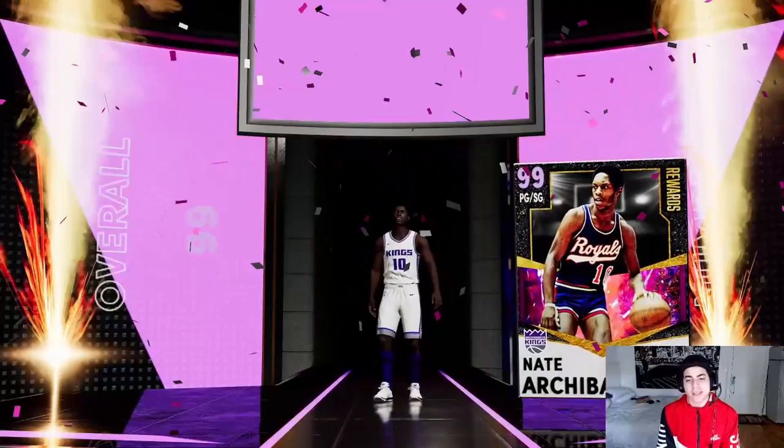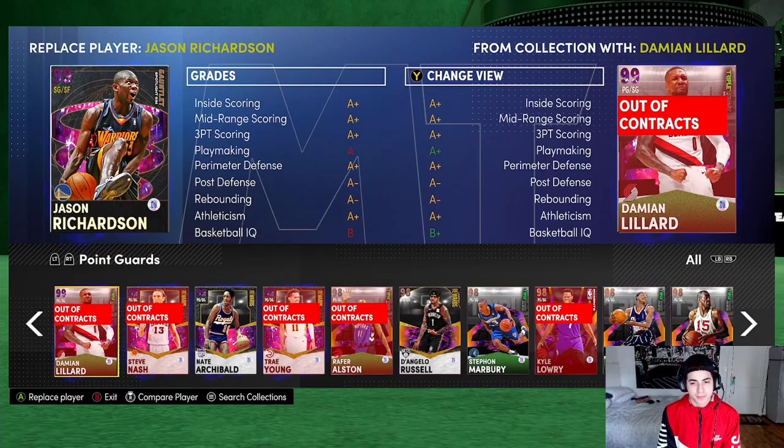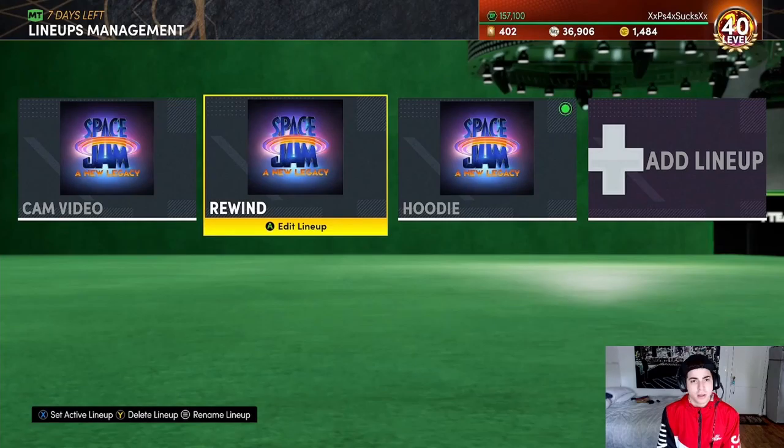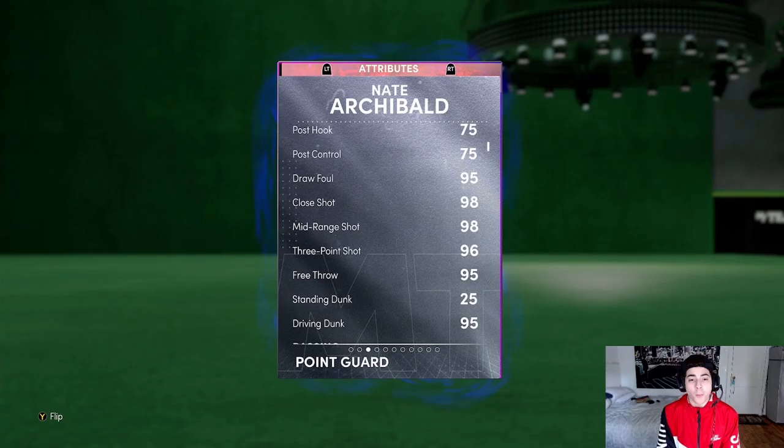He has Paul George's release so I already know that's going to be cash. He has Paul George's release, very quick. Nate Archibald right there. 6'1", 150 pounds, 24 years old, 13 years pro. Damn, he's been pro since 11.